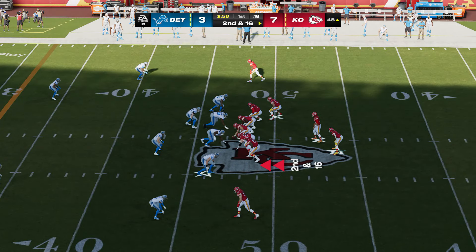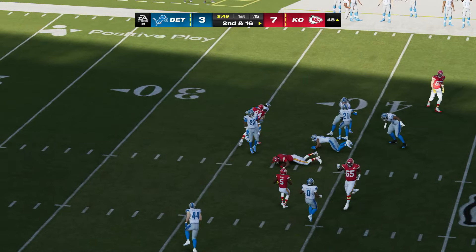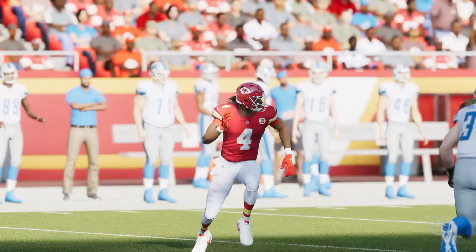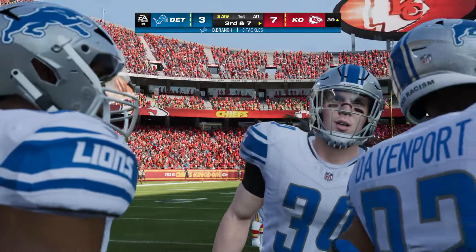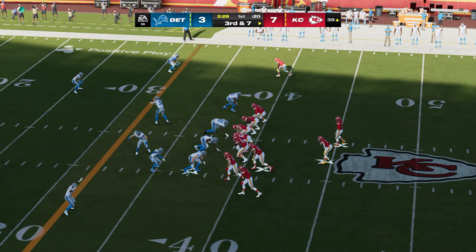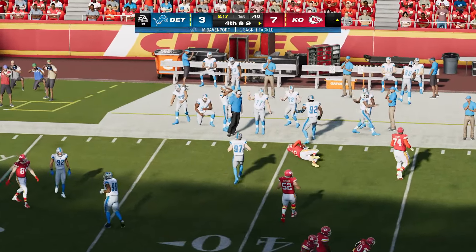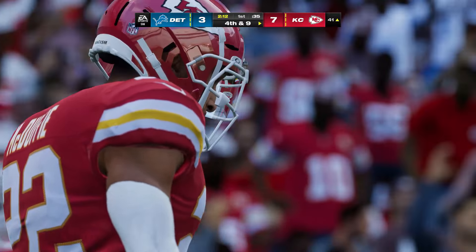Protection certainly needs to be better on second and 16. Mahomes throws — caught by Rice. The completion results in nine yards, setting up third and seven. They kept the receiver in the short field, letting the quarterback get the ball quickly before anyone in double coverage could react. In need of a conversion on third down, Mahomes goes to throw — and down he goes, sacked back around the 41-yard line.